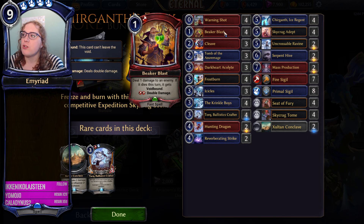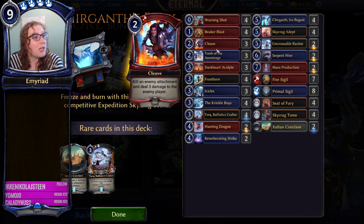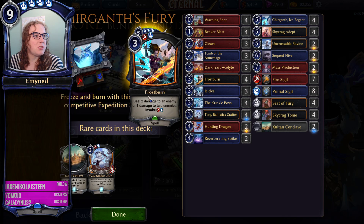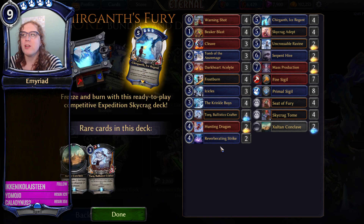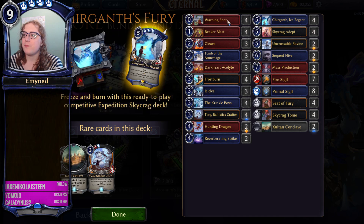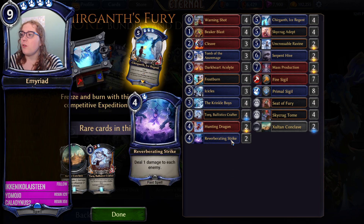Tomb of the Azure Mage - the Frenzy ability is really good, but the combination of the Frenzy and the Ultimate both just doing kind of nothing for card advantage means the card is a little bit on the iffy side. I like Dark Heart Acolyte - you could build a deck around it, but if you want a more aggressive option, you're probably putting Plunkwumpkin in here. Frostburn is a really good card, definitely well played. Reverberating Strike is a little too expensive. And Chirgant Ice Regent - I completely missed this card. It is a Legendary as well.